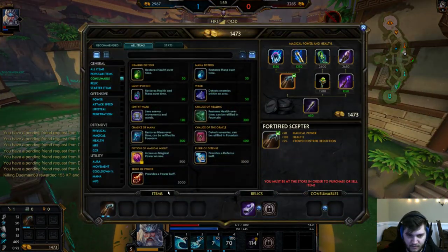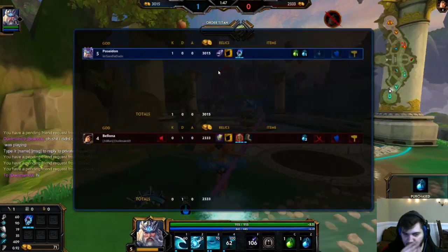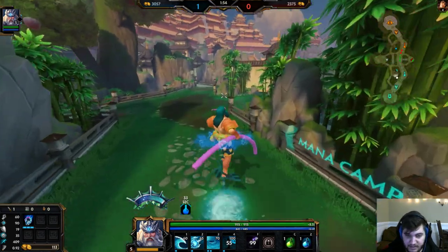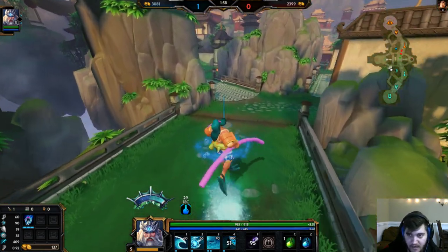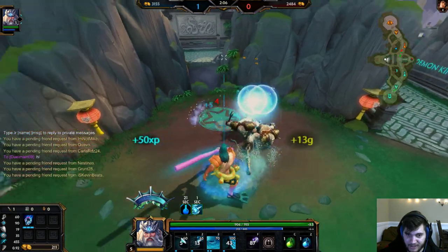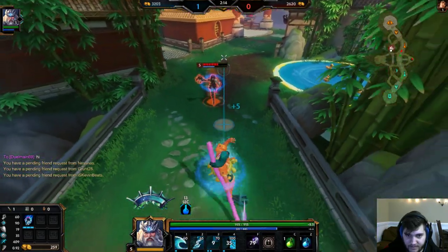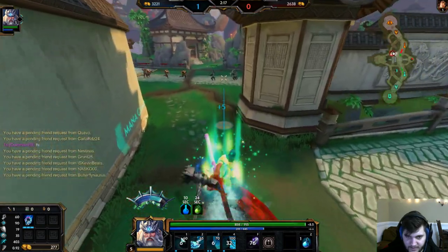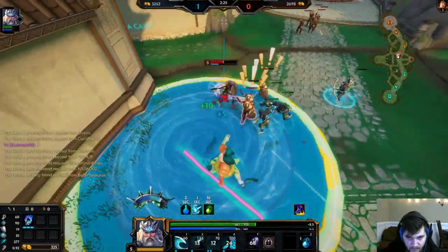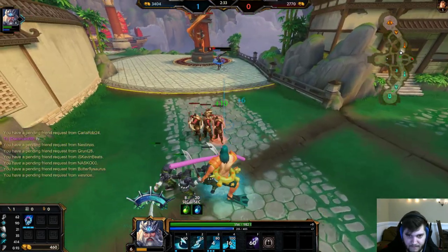We ulted him, got his Aegis, and stole the red buff. He committed to red buff — it was an awful idea — so I was able to steal it. Because he was committed and I had my full passive from the wave, I just chased him down, forced him to Aegis at level five. Now I have Gem of Iso. First blood is crazy good in this matchup.